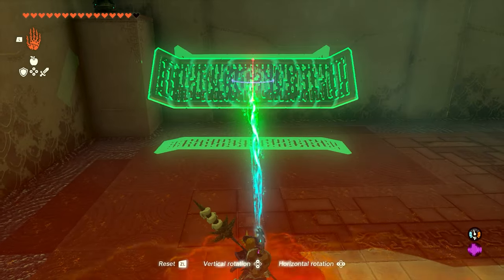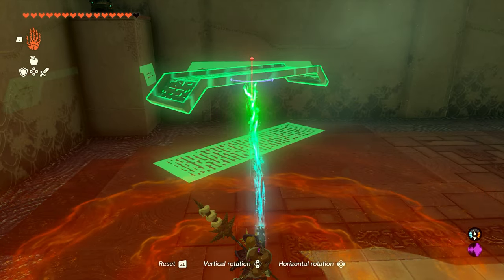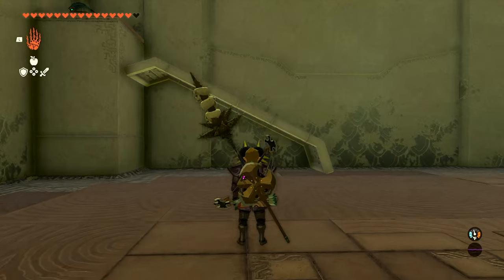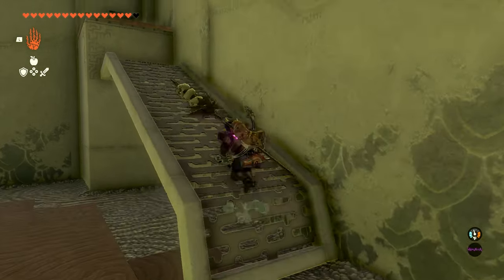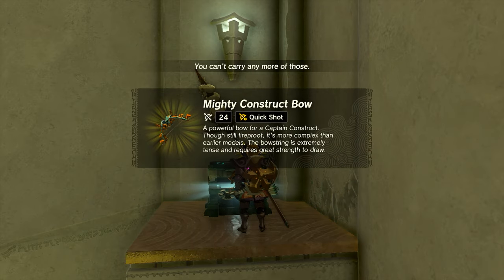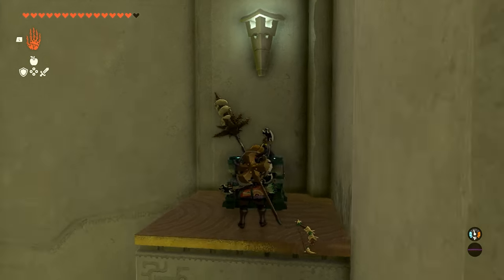You want to rotate this to look like stairs. You don't want to hang it over the top where the chest is because it can be a little difficult to get up there. Let it drop a little bit short so that you can easily jump up on the stairs and jump up to the chest. If you try to attach it all the way at the top, it can be really difficult jumping up on the staircase. Doing it this way makes it a little bit easier.